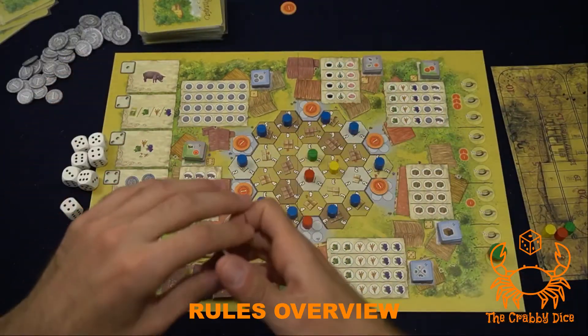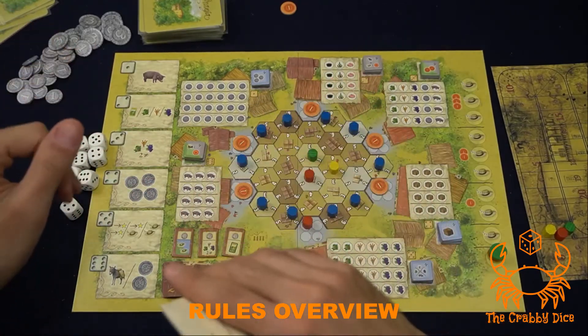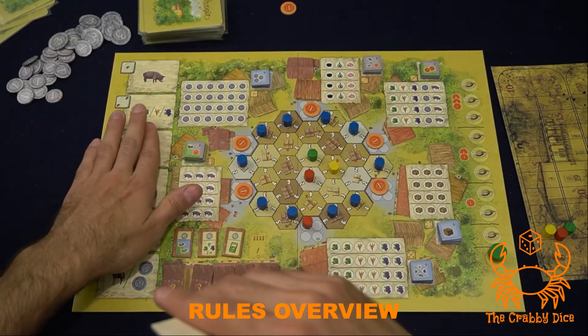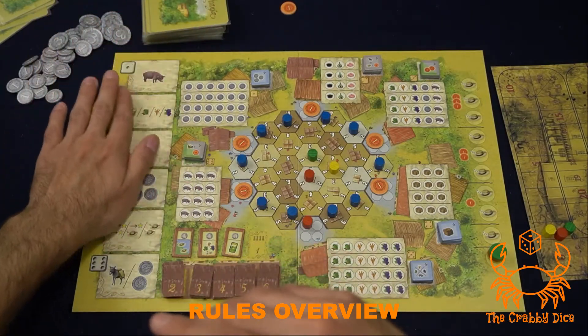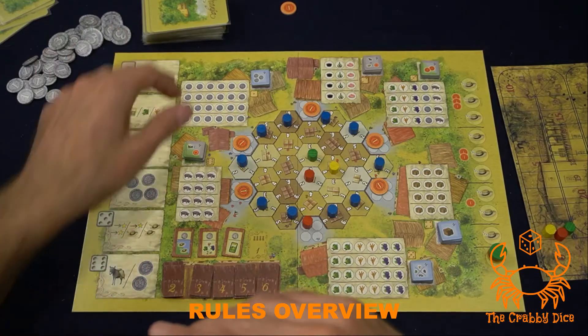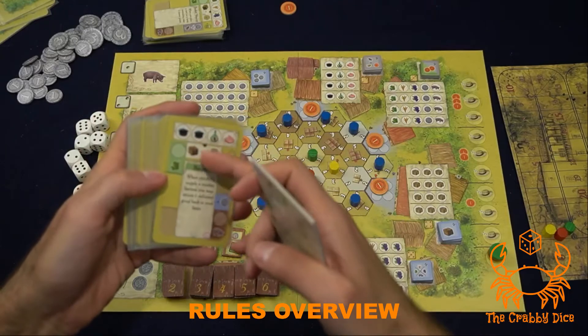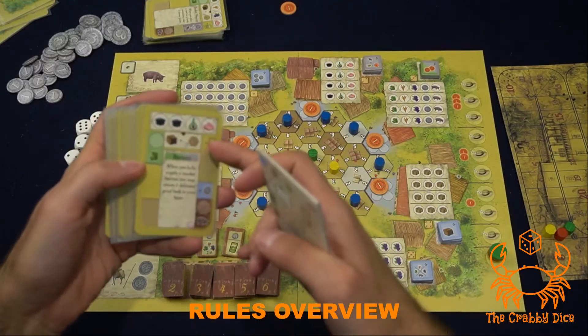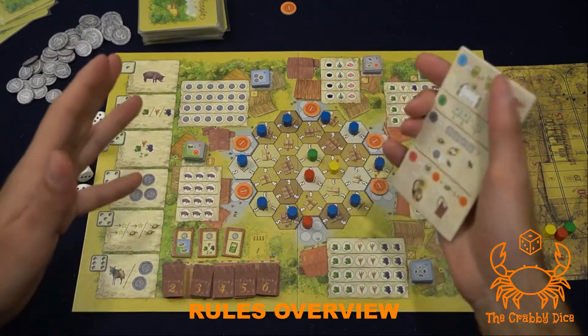The rules overview for La Granja: this game is really a marriage between dice drafting and multi-use cards. Every round we're going to be drafting dice and getting the benefits from those dice. We're also going to be playing cards, and depending on where you play it on your tableau, you're going to be getting orders, special abilities, fields, or farm extensions.